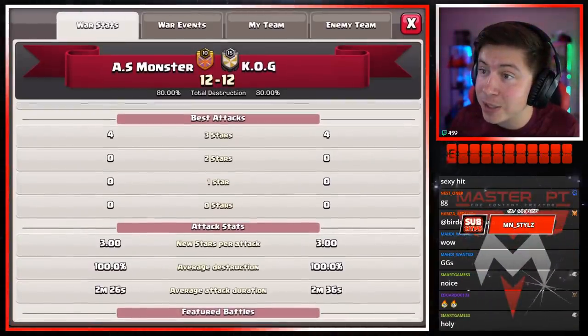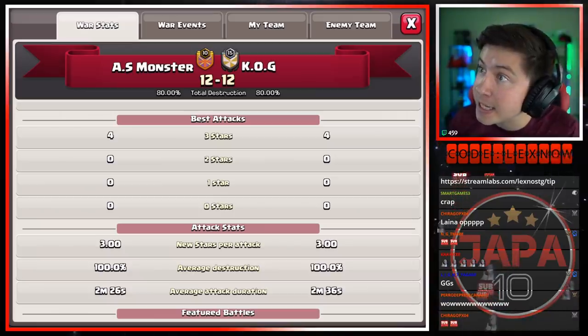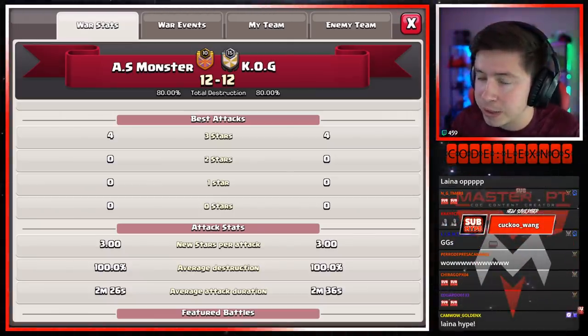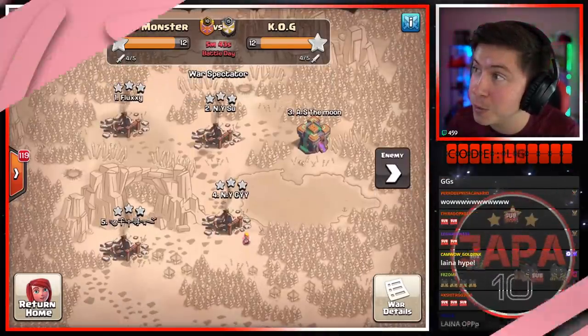Currently AS Monster are up by 10 seconds, and after four attacks an average of 10 seconds is 40 seconds overall. So KO G need to do some sort of really fast attack here if they want to win — they're gonna have to do like a super fast e-dragon attack or something. Let's see who's gonna win.